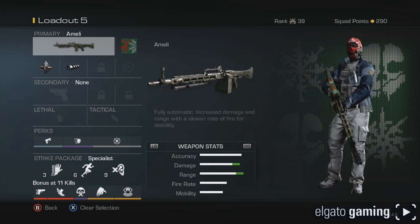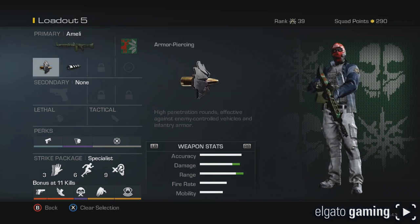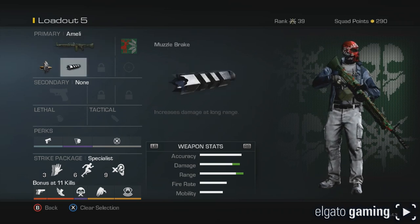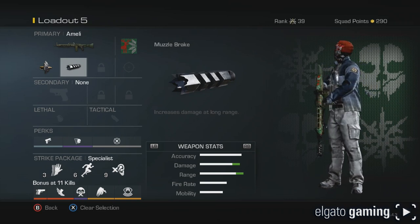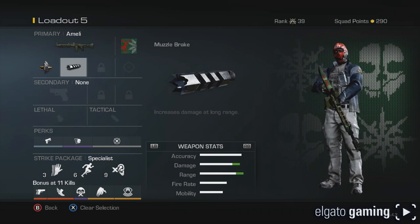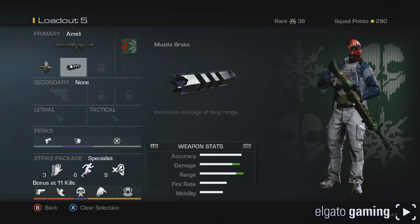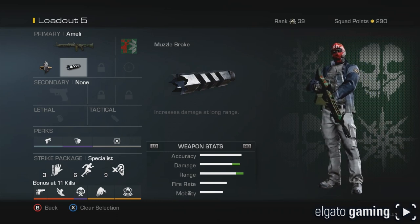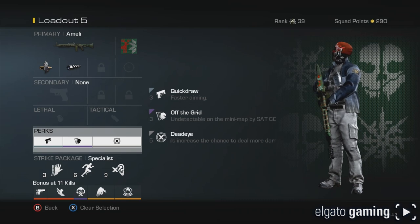The Ameli has quite a bit of damage and great range. I'm also going to have armor piercing rounds to increase the damage, and the muzzle brake which again increases the damage and gives a little bit more range. As much stuff as I can get to increase damage is what's going to be good here. We also have the Dead Eye perk on for that extra damage - it's all about the damage.